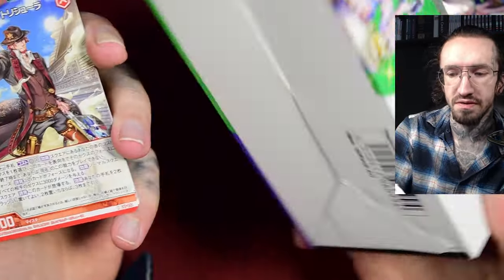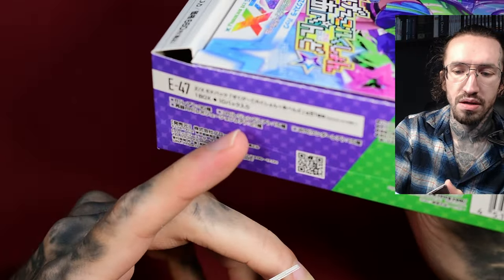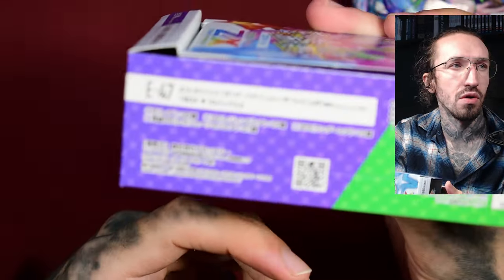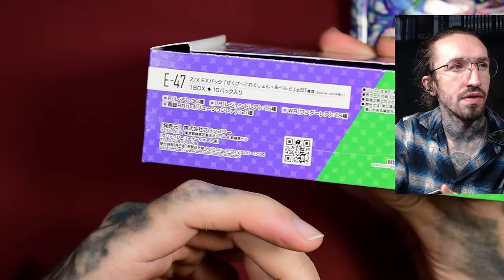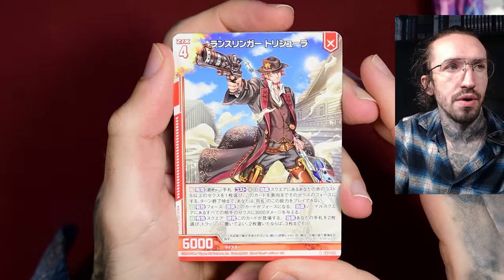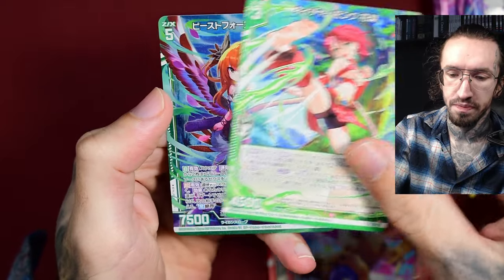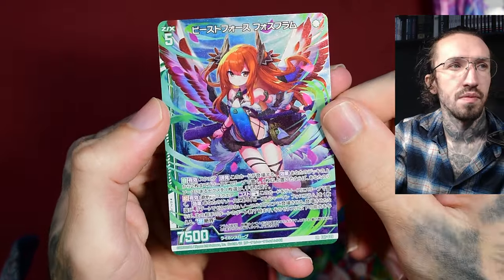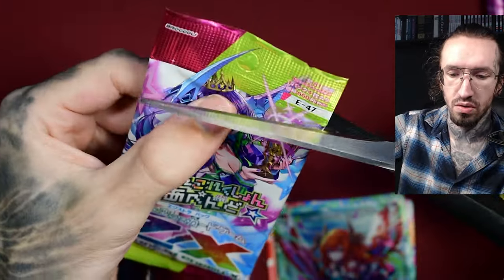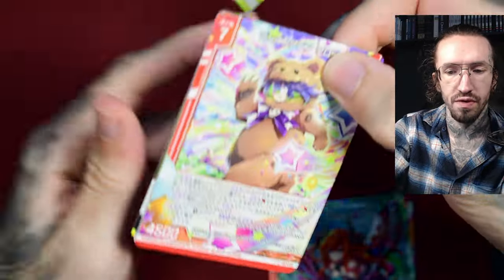There are still Secret Rares, even if they're not listed on the box. The rarities only say Rare, LR, WR, and Double Rare. So on the box it looks like there are not even Secret Rares, but there are Secret Rares in this set you can get. But no Mugen Rares. I couldn't find information on why they made this change easily, even in Japanese. I'm a little bit disappointed that they got rid of the Mugen Rare.